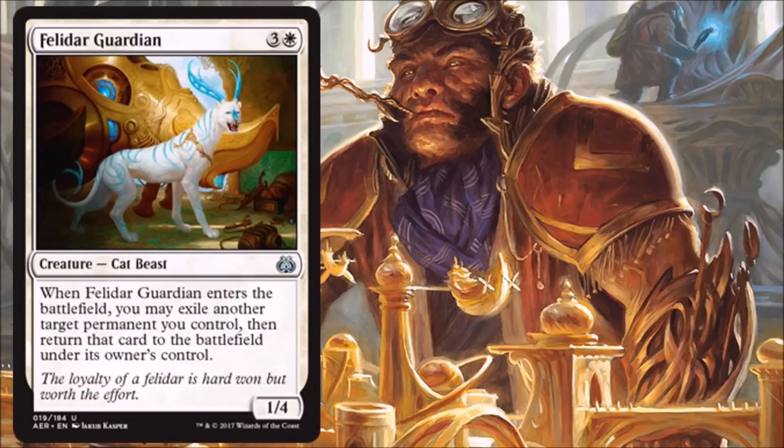Felidar Guardian — a nice flicker effect for Limited. If you have some decent Fabricate cards from the Kaladesh packs in your deck, or more likely some good Revolt cards, then this will be fantastic for you. It's a nice blocker too — it gums up the board a little bit. I'm happy to play this, and it's yet another decent four drop.